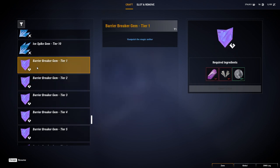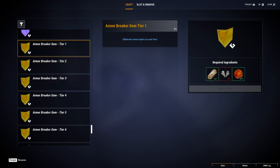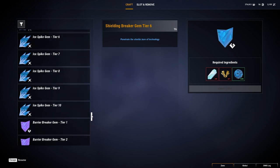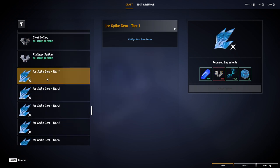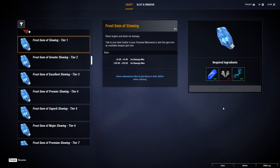You've got the purple shield barrier, the yellow one, and going down here you've got the blue one. You can probably see the ice spike gem is not much different between that and the frosted gem — it still requires the sapphire, the particular setting, and the time essence.